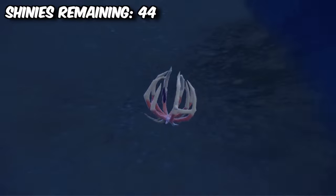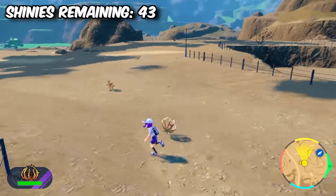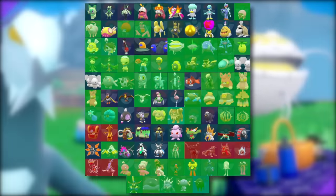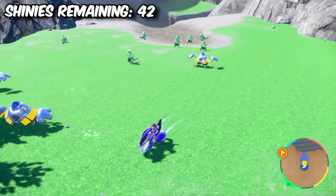Our next hunt was for a Shiny Bramblin, who only took around 30 minutes. To evolve him you just have to walk around with him for a thousand steps, so we did so and he evolved into Brambleghast. Here's another quick look at our Dex progress — only 42 Pokemon remain. Although we've ticked off a bunch of them quickly, things will be getting a lot harder later on.